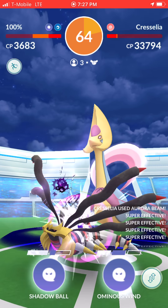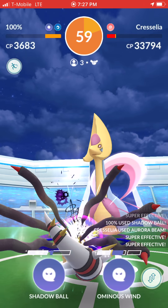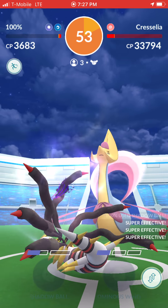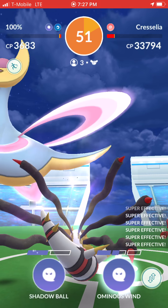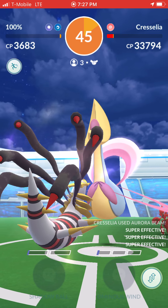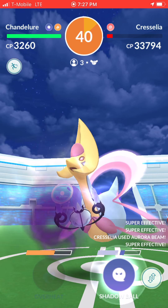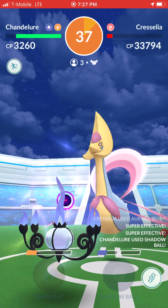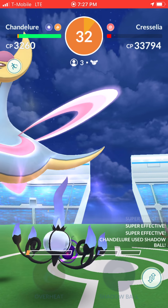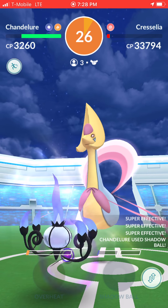Funny story — before Master League started I was debating on whether to walk Giratina or Dialga, and I went with Giratina. Then apparently Dialga is just better as a best buddy. Oh well. Okay let's get this — alright, there we go, Giratina's down. I revived my Chandelure. I was right, I think I could have gotten away with just Chandelure and Giratina since it resists the aurora beam, but I got too scared.